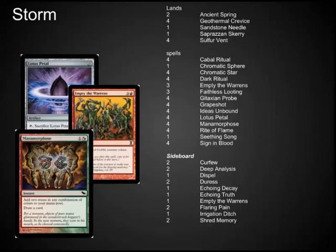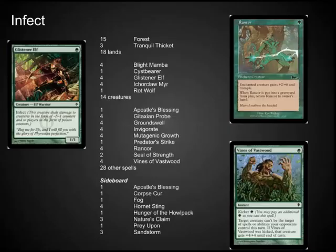Storm is also a fairly easy to build deck, but fairly difficult to pilot in the Pauper environment. Your win conditions of Empty the Warrens and Grapeshot are both used in Legacy and Modern. Playing against a deck like this helps you learn which cards to counter and which cards not to worry about. Elves is also another deck that works between the creature aggro decks and the combo decks, and is very useful to learn how to play against and also how to play.